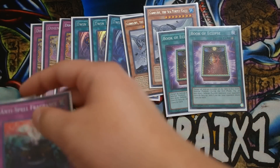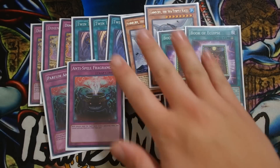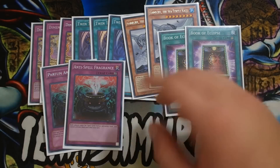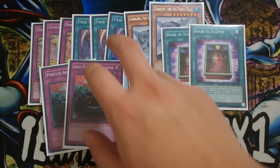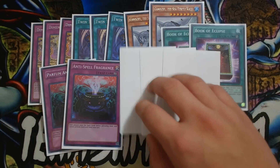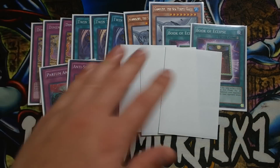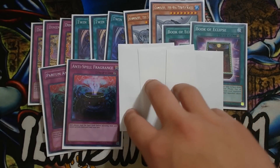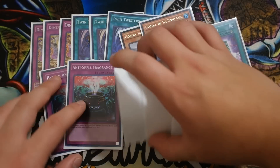Double Book of Eclipse. Double Anti-Spell Fragrance — especially going first. If I'm going first, these bad boys are going in. And last but not least, triple System Down. I lent my System Downs to my friend Charles, so Charles, if you're watching this, I want my System Downs back. Triple System Down is really, really amazing. That's pretty much it for the side deck.